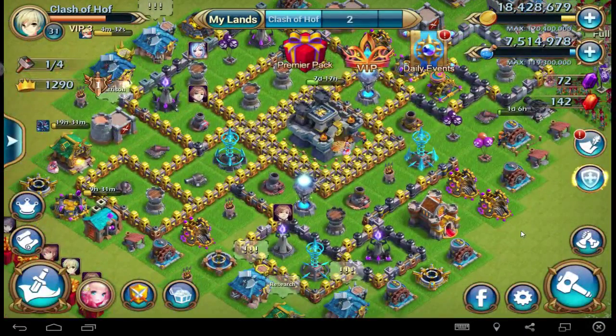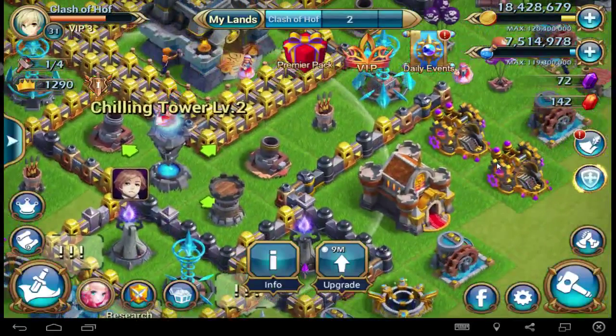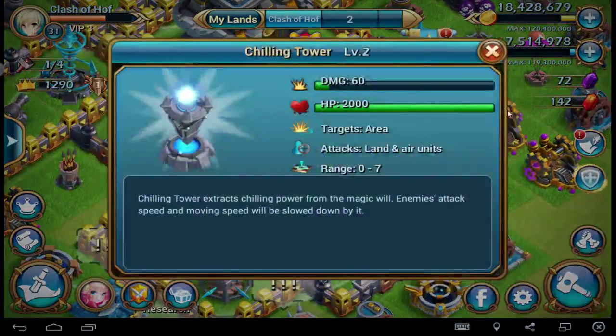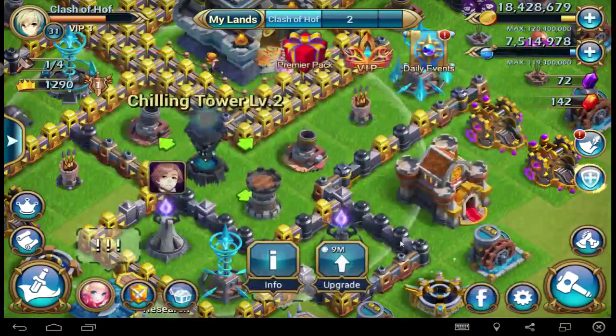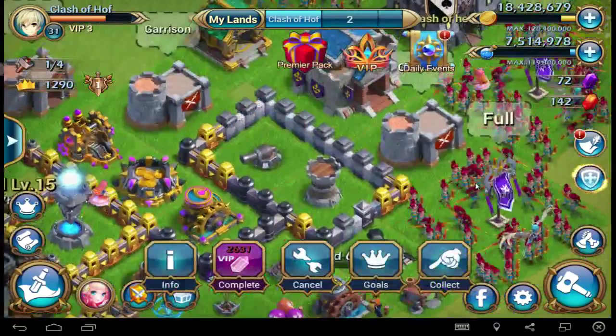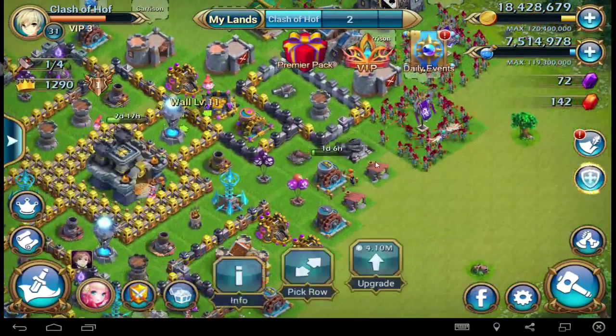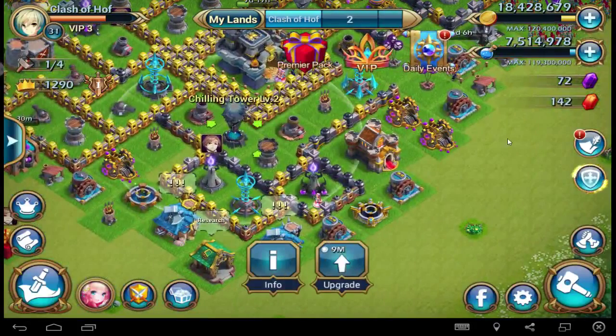Okay, before I forget one of the most important things — do you see the new tower? The Chilling Tower. That is a crazy awesome tower. This tower can make the enemy's attack speed and movement speed slow. With this tower, that is very cool. You can build it on level 15 town main hall, then two pieces of them. I have one here — you see, Chilling Tower — and one here.